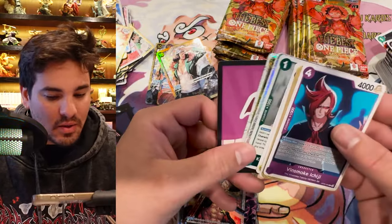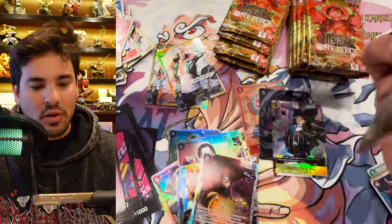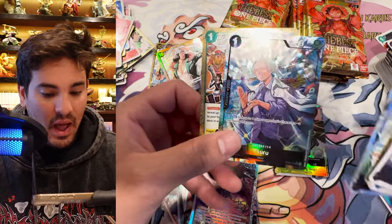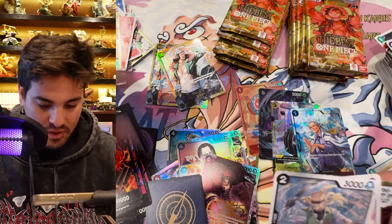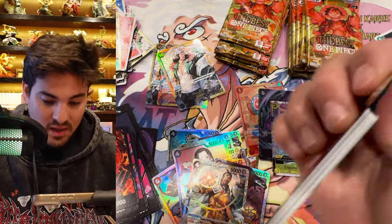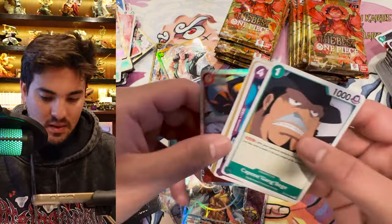Usually I'm just pulling out the last card or last two cards of the pack, but some of these alt arts have been the second card. Still not sure exactly what the pattern is. I thought that was going to be a shiny one. We got a Suru alt art — Suru, that's nice looking! This is a pretty good pack. The hit percentage here seems pretty good. Oh, that's the Yamato Dawn — I got the gold Dawn of that in my Japanese box, it was pretty sick.